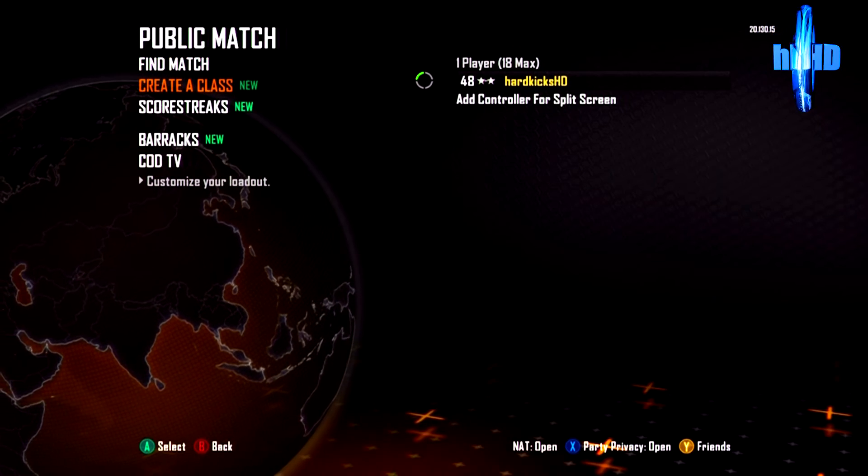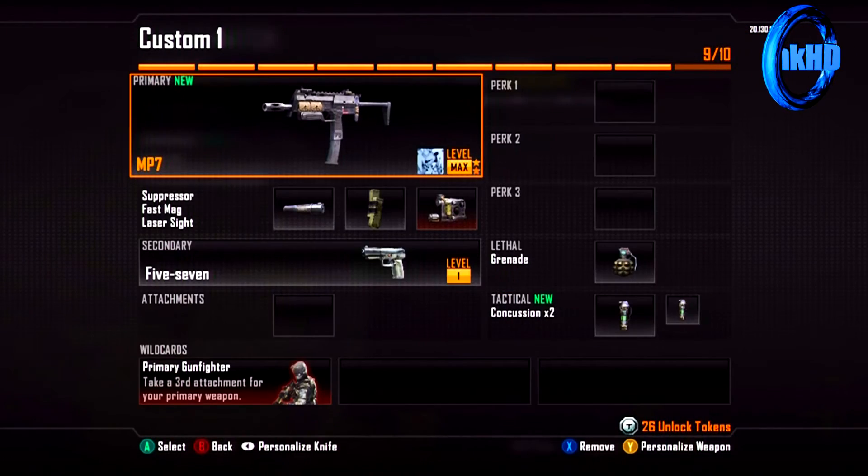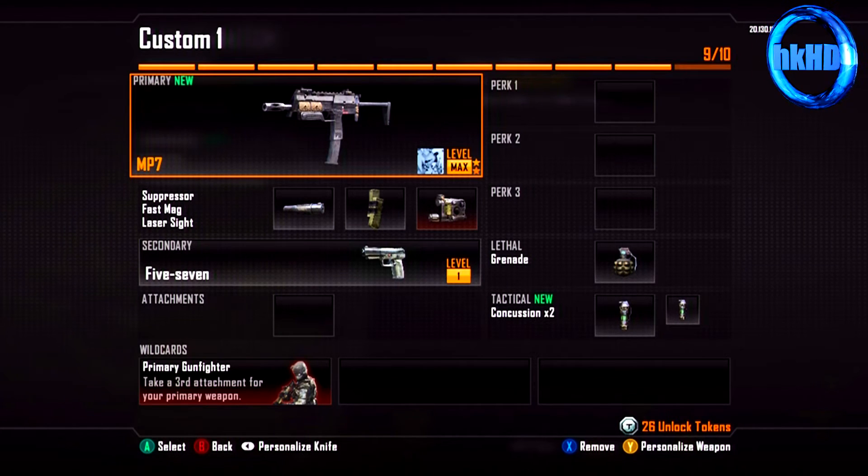Let me show you guys how to do this. First of all, you're going to want to go to Create a Class. Once you're there, hit any class — doesn't really matter. Then you're going to want to hit the back button, which is on the bottom of the screen. You guys can see it says 'Personalize Knife' — hit the back button and it brings you to all these camos.